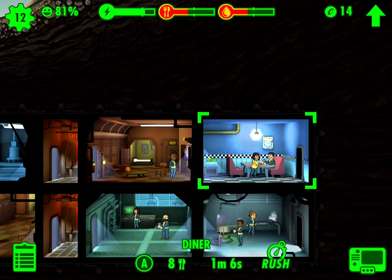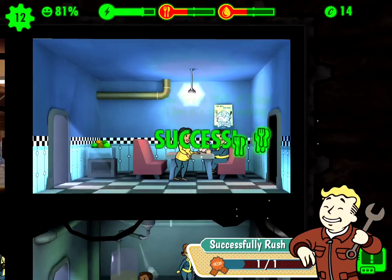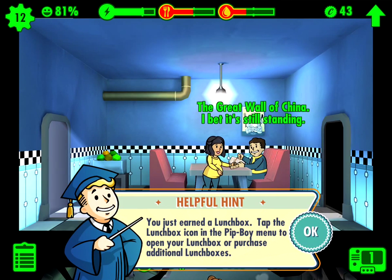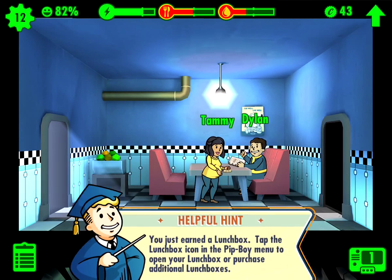I got caps from her. But I want to see how this room is doing — I'm going to try rushing it. If I rush, there's a 29% chance of a fire. But I do get more experience points and more caps, so let me just try it. These two are working really hard. Now I have a lunchbox — let's figure out what this lunchbox is. You just earned a lunchbox. Tap the lunchbox icon in the Pip-Boy menu to open your lunchbox or purchase additional lunchboxes.